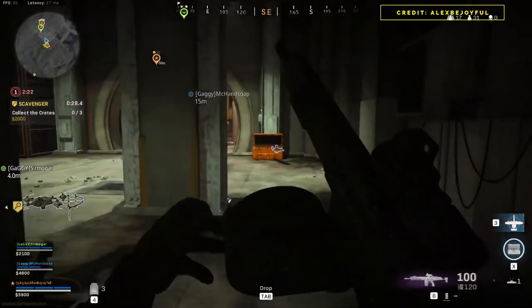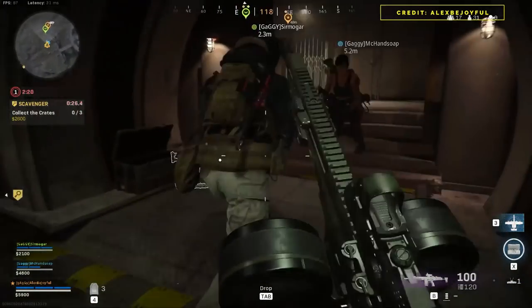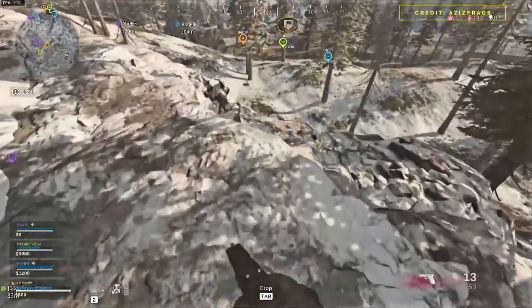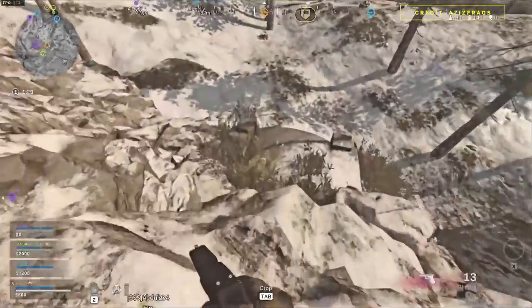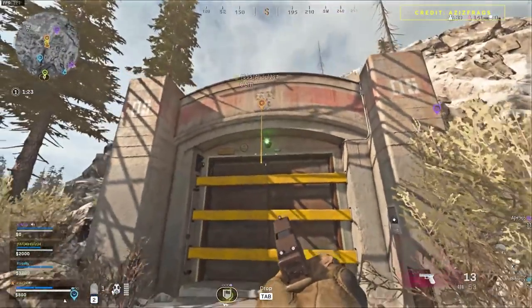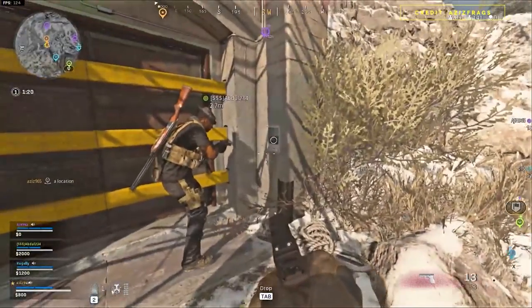Once you get to a vault, you can interact with the button next to the door, which will start the opening process. It's a little slow and calls a bit of attention to yourself, so be careful that you don't get sniped during the process. But once you get in, you'll be treated to tons of guns, money, and killstreaks, and you'll also find some interesting set pieces.